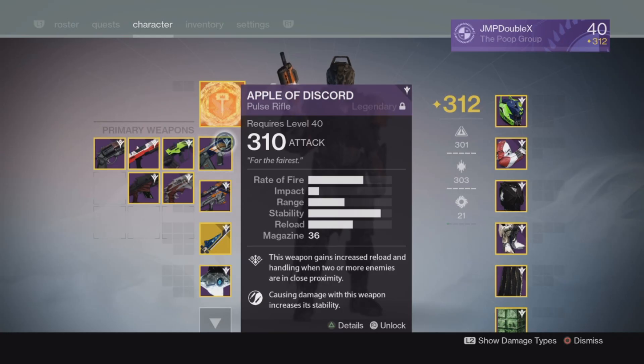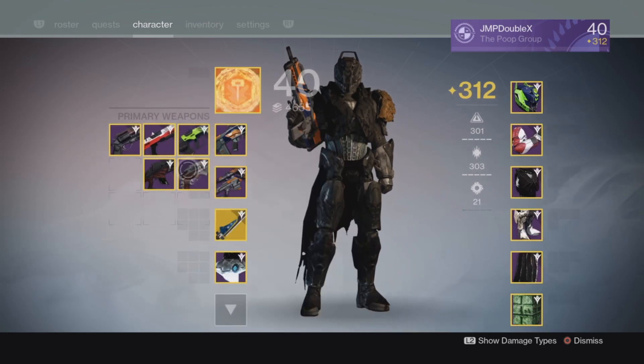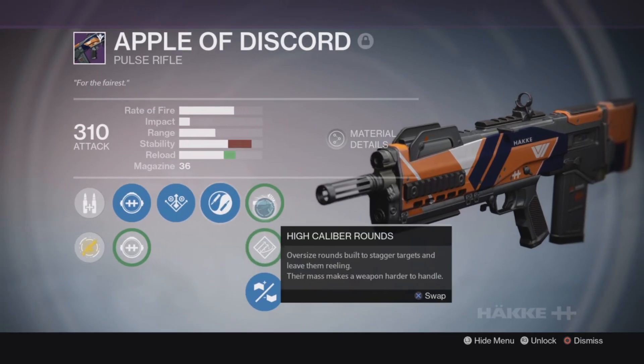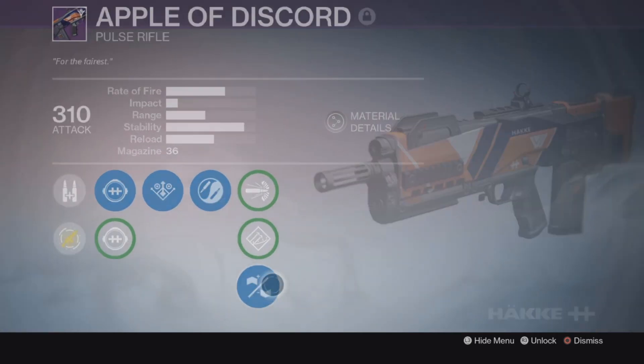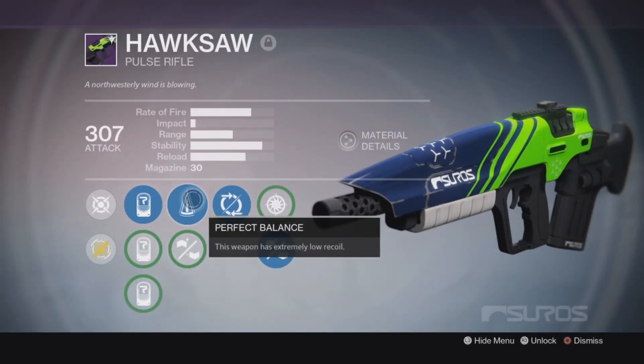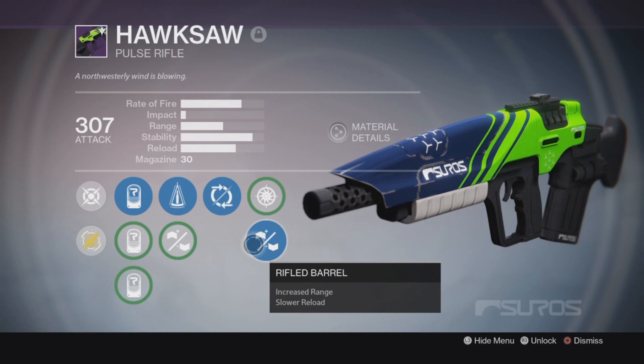For my Primary, I have between three Primaries I can pick: either the Apple of Discord, the Hawksaw, or my beautiful Luna Hand Cannon. For my Apple of Discord, the perks are Danger Close, Zen Moment, and Hand Laid Stock — very damn beautiful indeed. And for my Hawksaw: Perfect Balance, Partial Refund, and Rifle Barrel. Just look at that beauty.